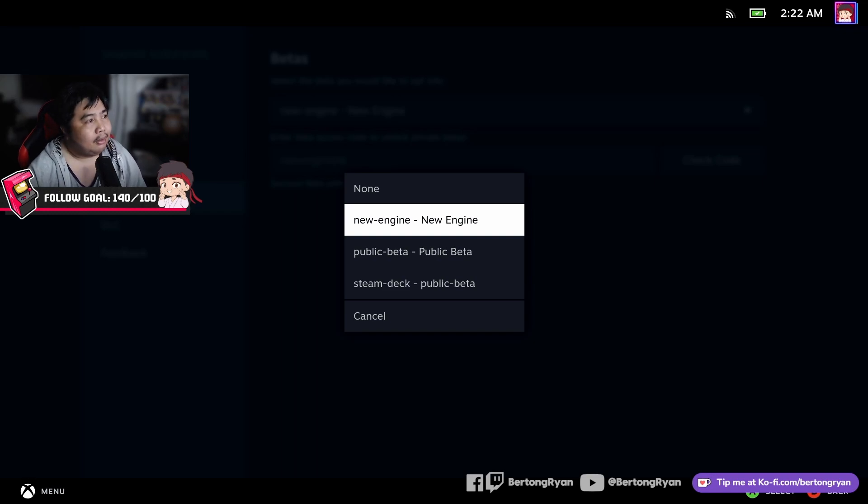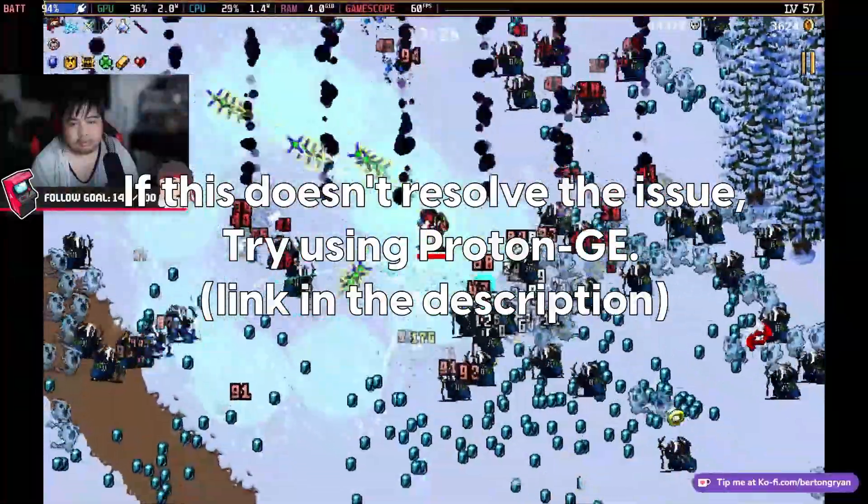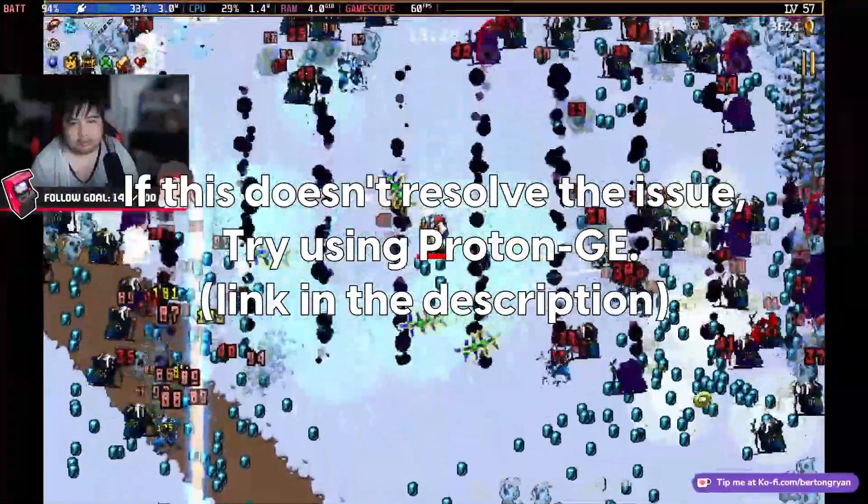Make sure that this option is selected before you leave the screen, then launch the game. If you have done it correctly, then you should be playing the game at a consistent 60fps with minimum frame drops.